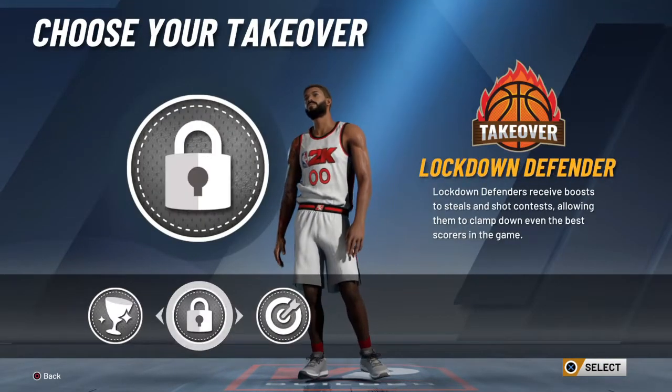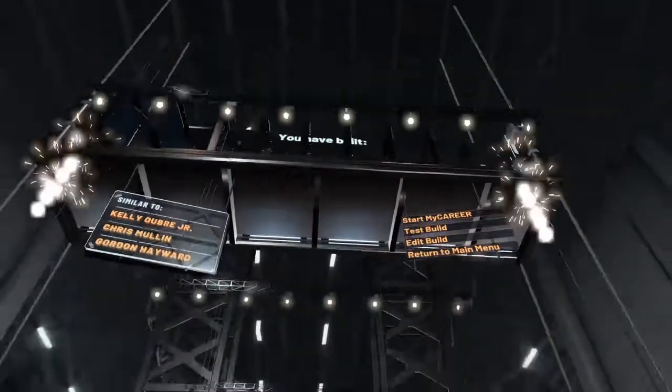For our takeover, we are going to pick the lockdown badge. And as you can see right here, our build is going to be called a Rebounding Wing.